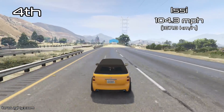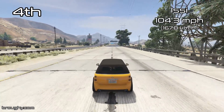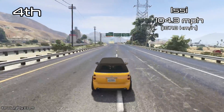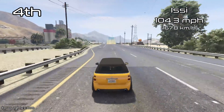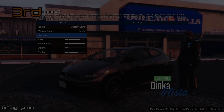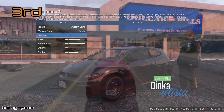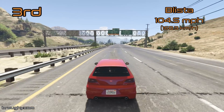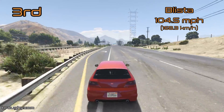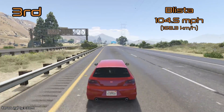Fourth place for the Issy, doing not too badly for a classic vehicle from back in 2013 with a top speed of 104.3 miles per hour. In general, the top speeds of a lot of these compact cars from the Dilettante all the way up to third place — the Blister — are actually really close together. The Blister achieves 104.5 miles per hour, another 2013 original compact car, doing very well to still be in that top three spot.